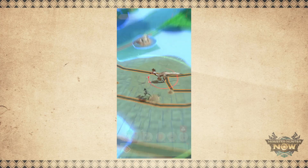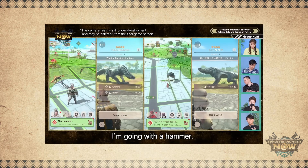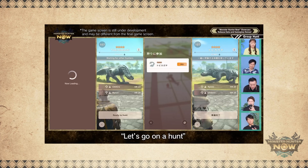If you don't have any friends nearby, you can still hunt with other players. At the beginning of each monster encounter, you have the option to hunt solo or join nearby hunters within 200 meters of your location.